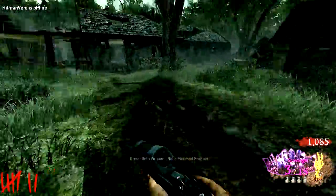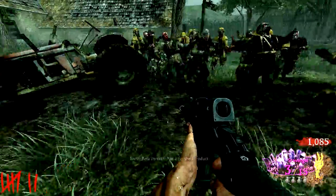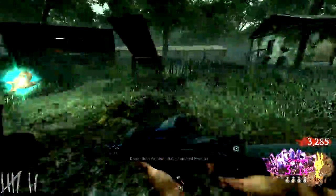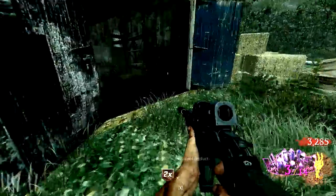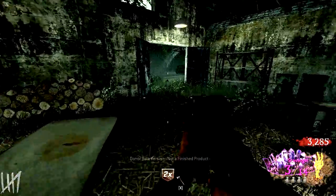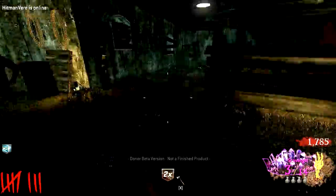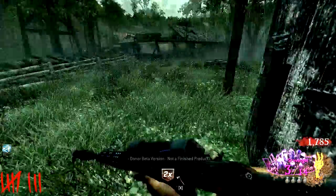I want to test out the Scavenger, so let's group them up — kaboom! Look at that, just annihilates the zombies. Definitely gonna have to get PhD with this though. Let me quickly come out here and get Quick Revive. There we go, nice — now I've got Quick Revive so I'm not worried anymore.